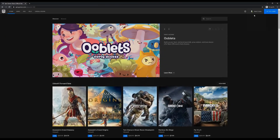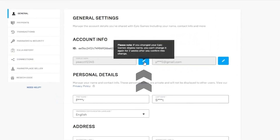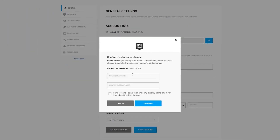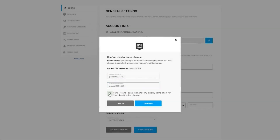Hover over your name in the top right corner and click on account. Click on the blue edit button next to your display name. As a reminder, you can change your display name once every two weeks. In the pop-up, enter your new display name twice, and then check the box to confirm you understand that you won't be able to change your display name for two weeks. Finally, click on confirm.